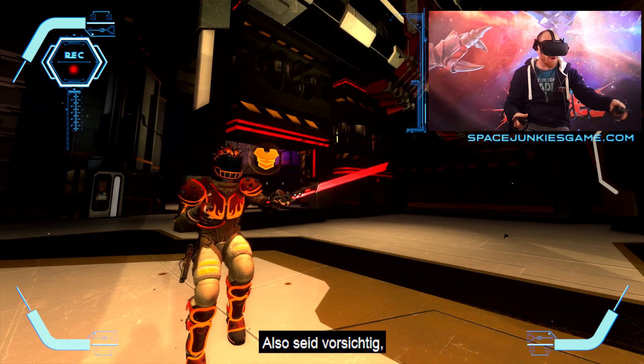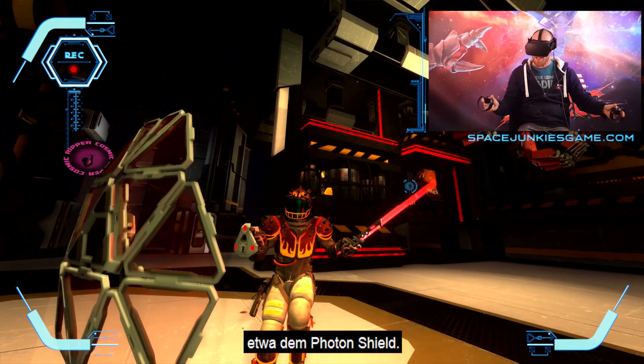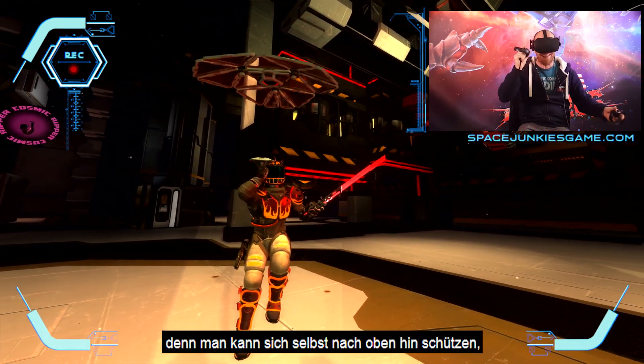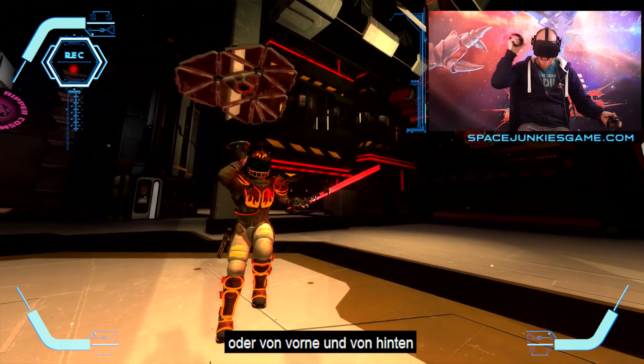So be careful, there's no point going around tickling your enemy. You can also combine it with another equipment, which is the photon shield. These new spherical spaces are great because you can protect yourself from above, like a little umbrella, from the sides, like so, from in front, and from behind.